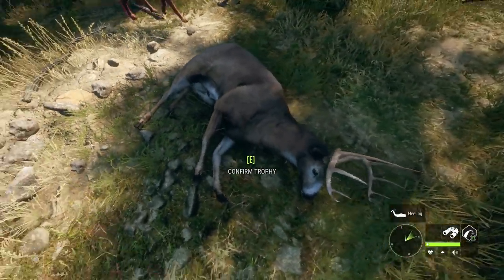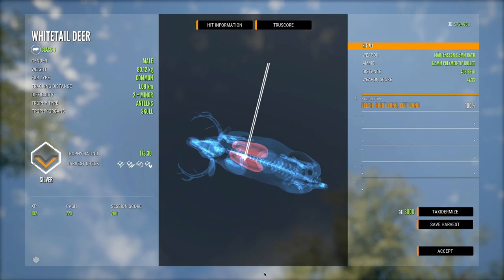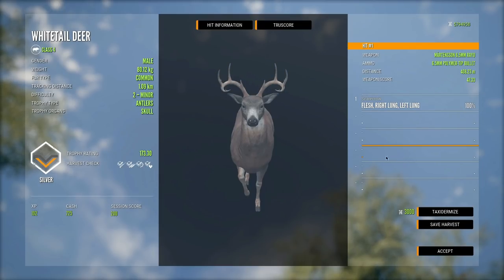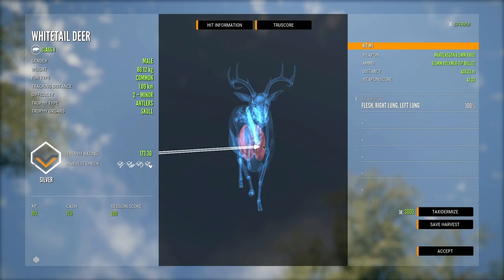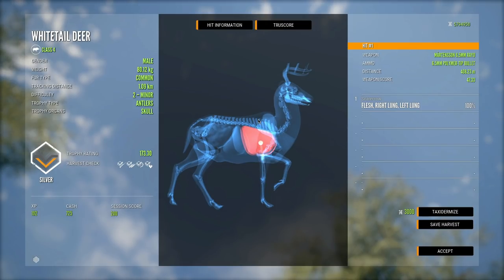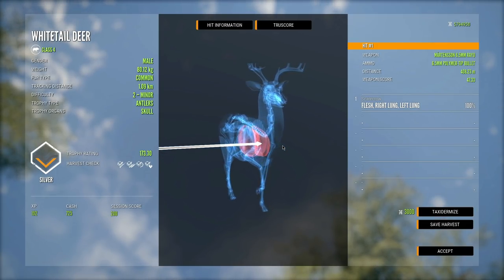I believe this is the buck we took out at over 400 meters and I'm very interested in how it did. 408.23 meters and it still got double lung with a little bit to spare — that is pretty impressive. This is one of the reasons why this is one of my favorite rifles in the entire game and why I think it's incredibly underrated. Just look at the penetration at 408 meters. We barely aimed at the top of the back and it sunk perfectly into the lungs, which makes it really easy to compensate for extra distance beyond your zero — you don't really have to compensate for drop too much to get perfect lung shots.